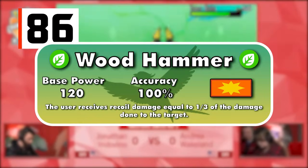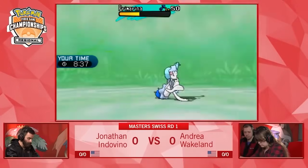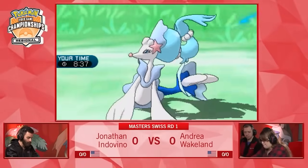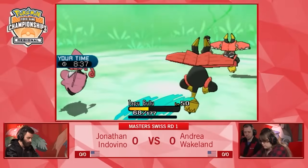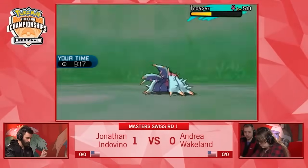Wood Hammer is a 120-100 physical Grass-type move. While it doesn't miss like Seed Flare, it cuts the user's HP by a third of the damage dealt to an opposing Pokemon. This means it can't be used too many times during a battle. You always know what you're getting out of the move though, and will never really have to worry about missing.